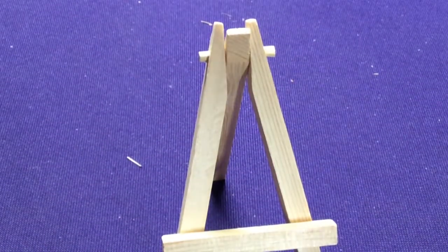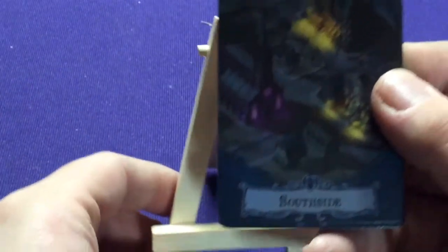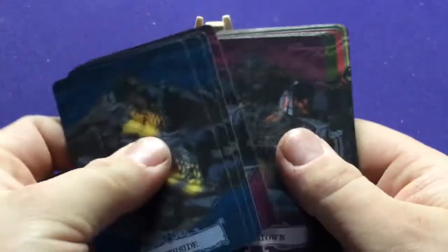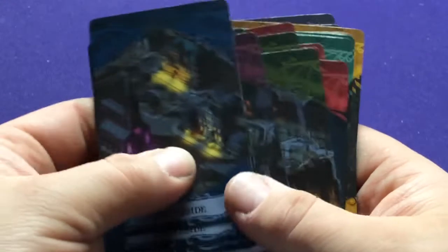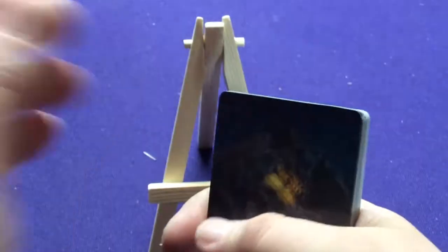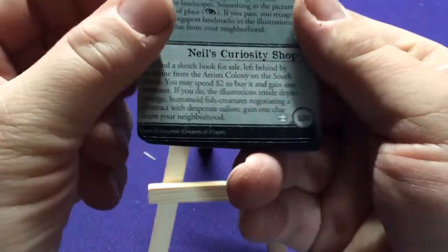That's all the small cards. Now we're getting into spoilery cards, just a heads up. These are your different location cards — some old, some new. So we have Kingsport Harbor and Innsmouth Village as new ones, but also South Side, River Town, and Miskatonic, because these are all related to the campaign. If you're playing one of the scenarios, they're going to use these locations and show their different encounters.